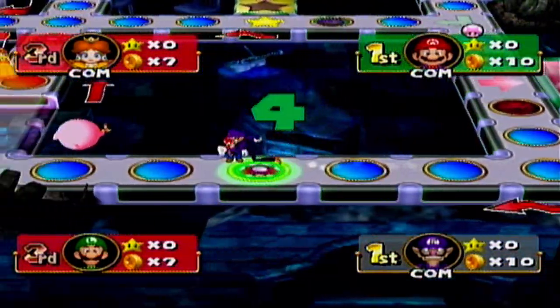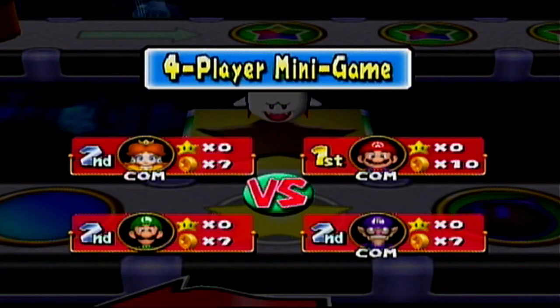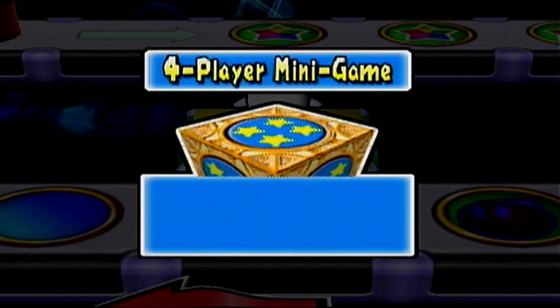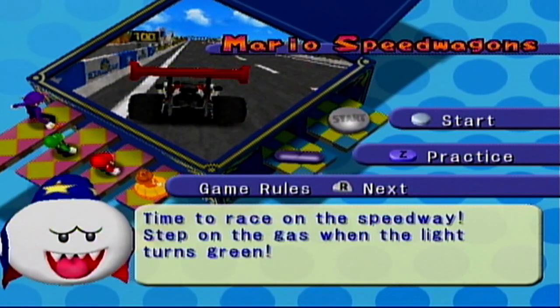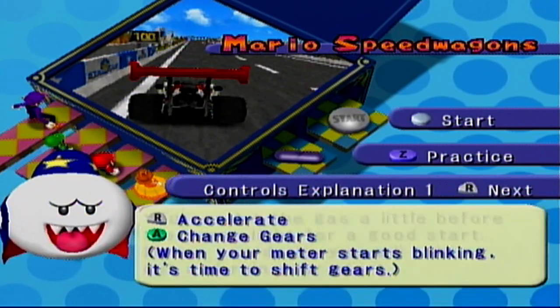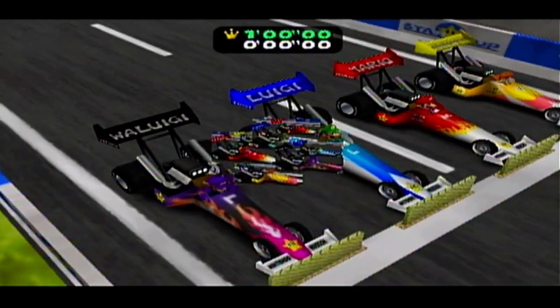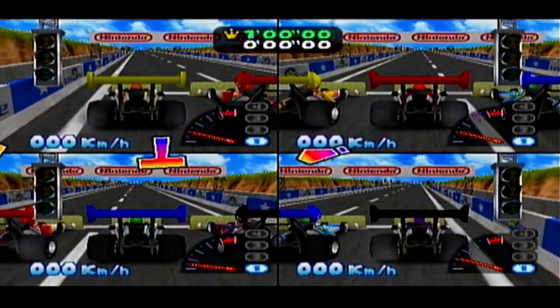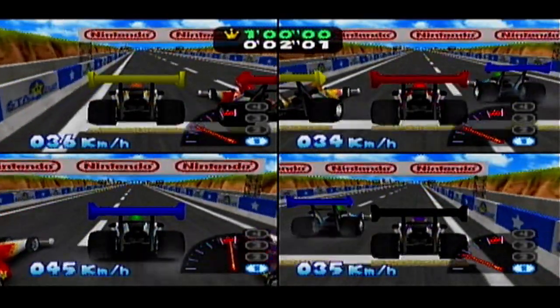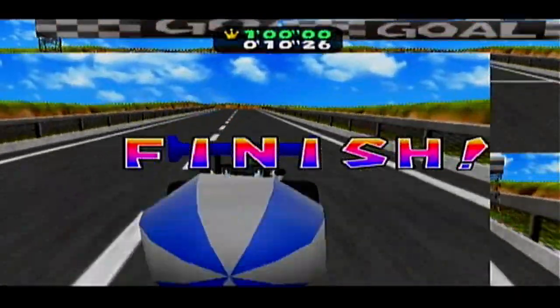Luigi's rolling a seven. Is he following my footsteps? Nope, he's going up to his girlfriend. Okay, we got Mario Speedwagon — this is a minigame that confused me a lot as a kid. Time to race on the speedway. Step into the gas when the light turns green. We got R to accelerate, A to change gears. When your meter starts blinking, it's time to shift gears. You can hit the gas a little before the green light for a good start. If you overdo it, you'll spin out and ruin your start.